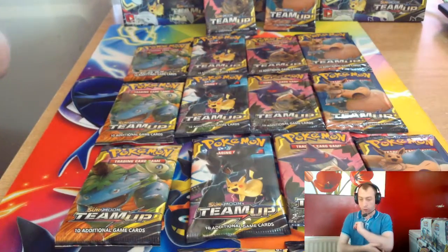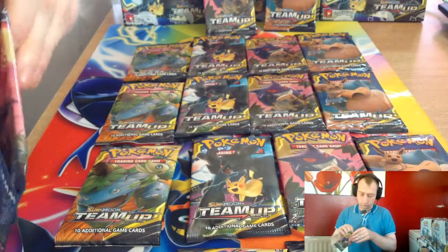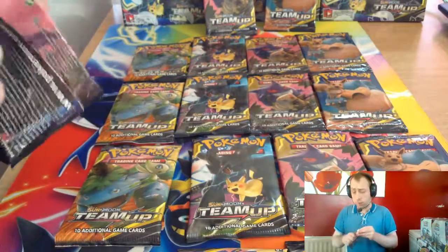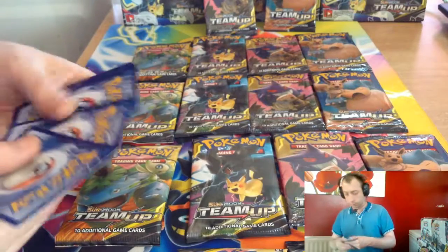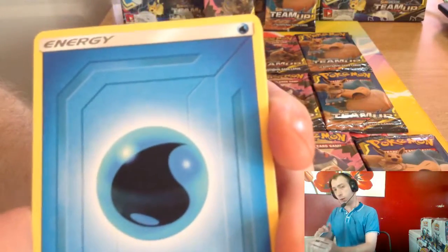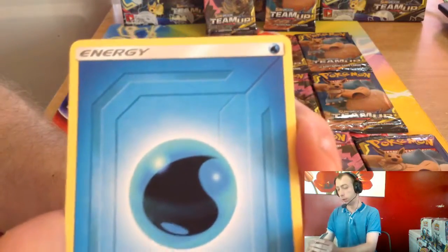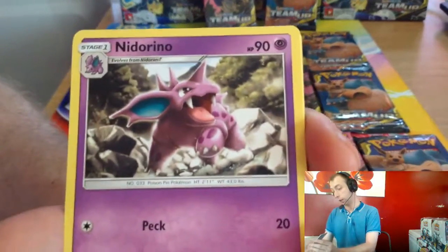We start with Mimikyu and Gengar at the front. Don't forget guys, these packs are very silky — a lot silkier than the others — and a lot harder to open. We get Water Energy, and all the energies in these sets have the Tag Team symbol logo on them. Absolutely beautiful.